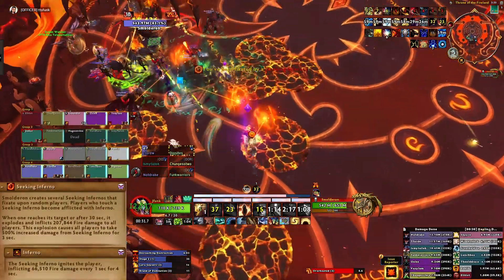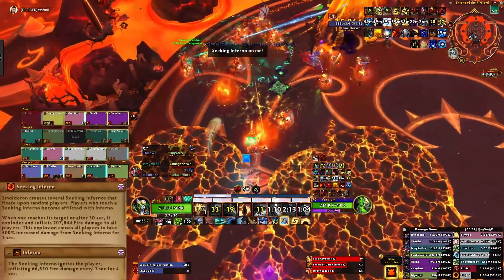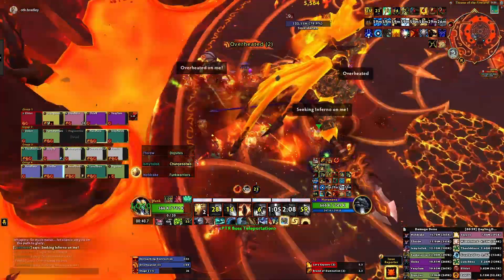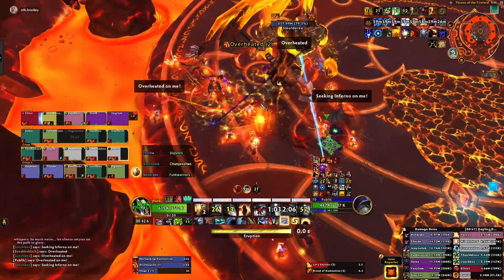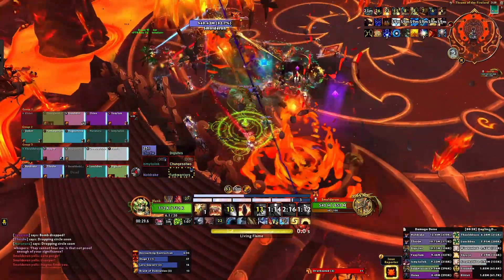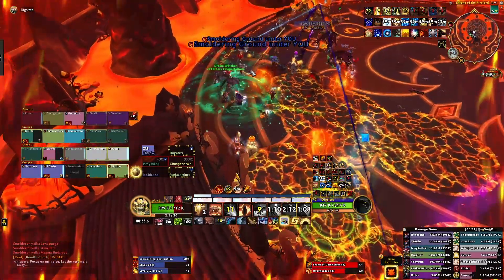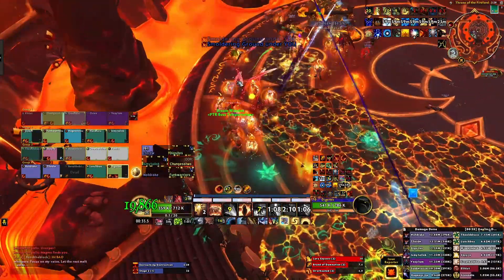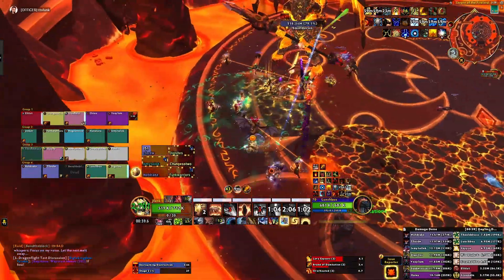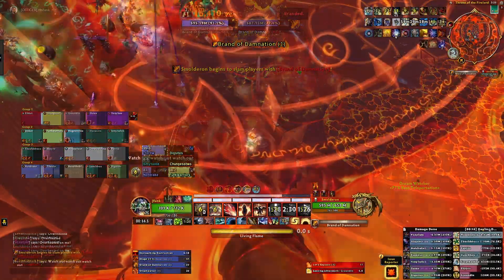After Lava Geyser is cast, 3 orbs will spawn that will fixate on random players and move towards them. When that player touches the orb, it will detonate, dealing a moderate amount of damage to the raid and increasing the damage that everyone takes from Seeking Inferno by 500% for 3 seconds. In addition, any players who aren't fixated who touch the orb will get a DoT. You want to coordinate calling out players to soak their orb, but still give time for healers to heal up the damage in between and let the debuff fall off. The tricky part to this mechanic is that it is a private aura, making it difficult to track which players have it.